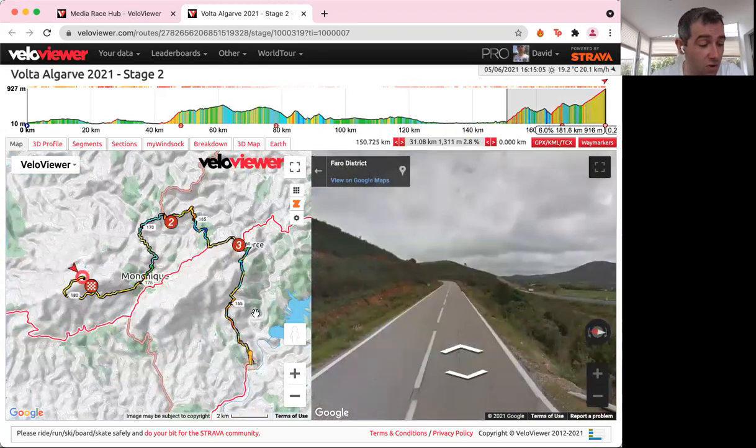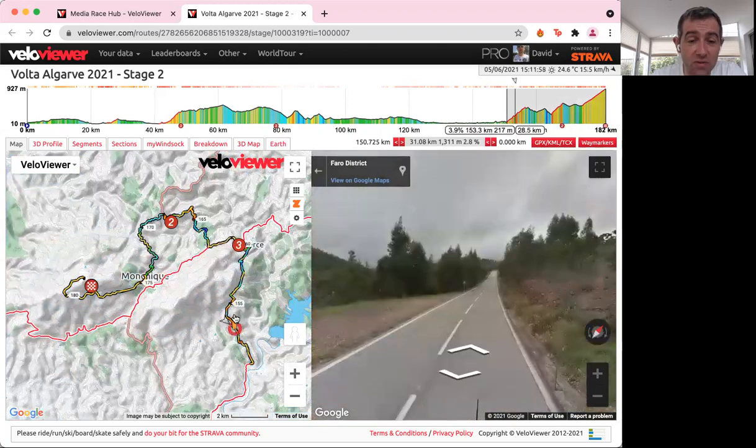The Cat 3, first of all, is 5.5 kilometres at 6%. It's a relatively easy climb — a fairly standard Cat 3. We've got a couple of steeper points within it, but nothing that's going to worry any of the riders here.